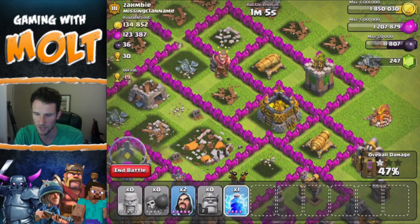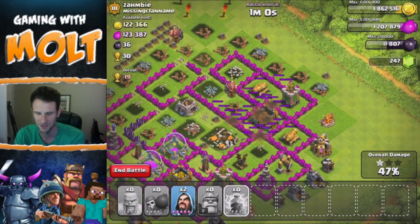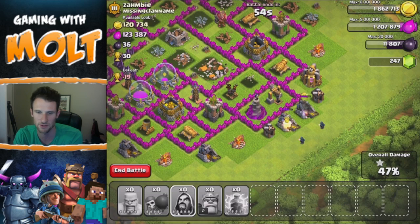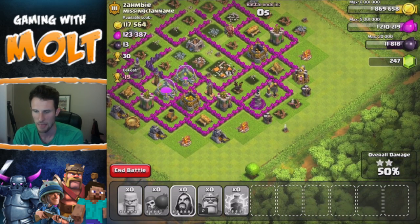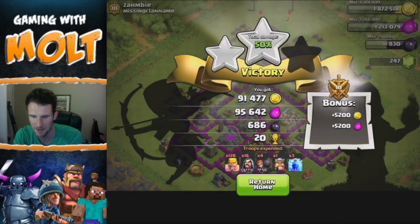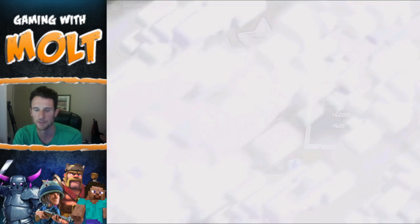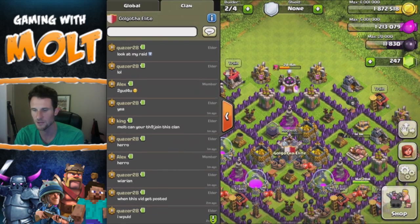I'm going to use my lightning spell — let's see how much gold we get. We only got 10,000 gold for that. I'll use my two other wizards on these gold storages and we got 50% — that worked really well. We didn't get that many resources overall. I honestly should have attacked from the bottom where all that elixir was, so attacking from the top wasn't the smartest move.